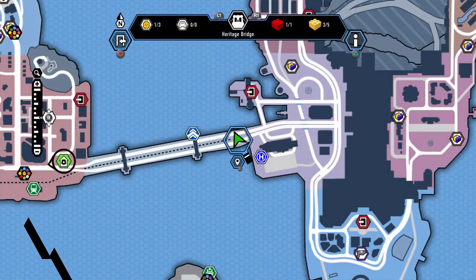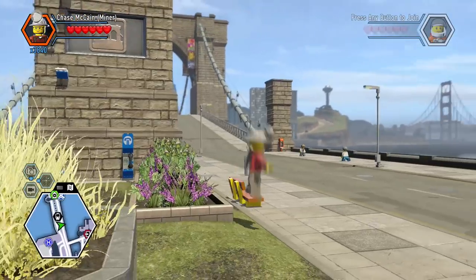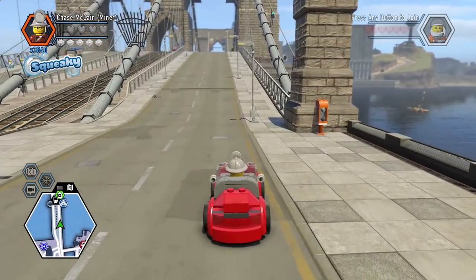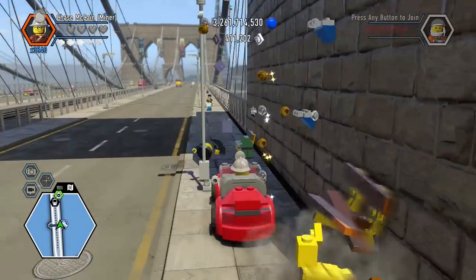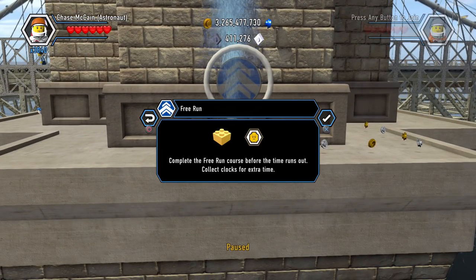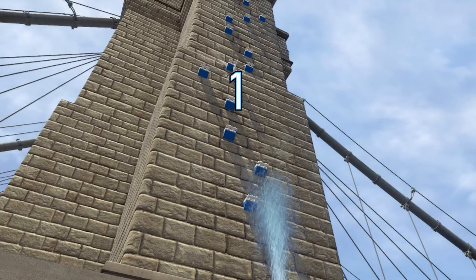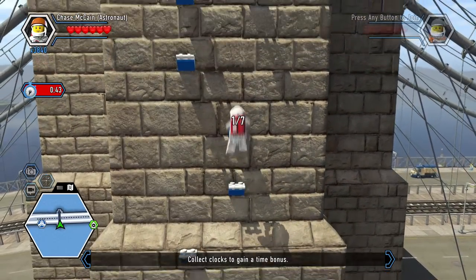Beyond doing the super speedy stuff for the free run, I don't know what I'm up to. I need to find two characters and two golden bricks. We're going to find one of those during the free run. Then the little astronaut flag — I'd imagine maybe it's on the top of the other one. Maybe if we do the free run, we can unlock something. So I see the free run — it should be quite easy to get there. Complete the free run course before the time runs out, collect the clocks for extra time. Going up like this — got clock one out of seven.